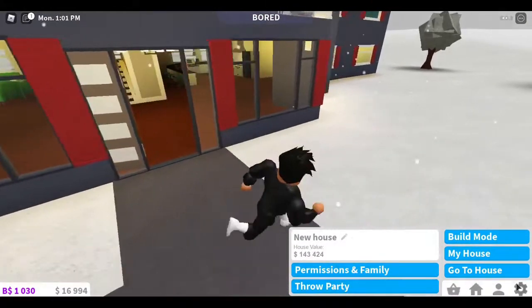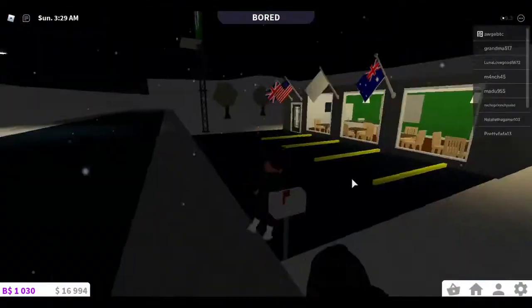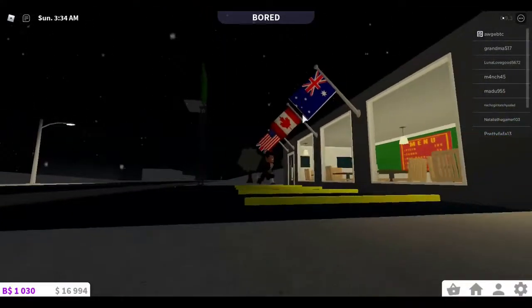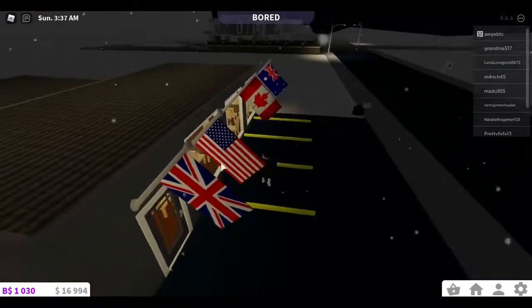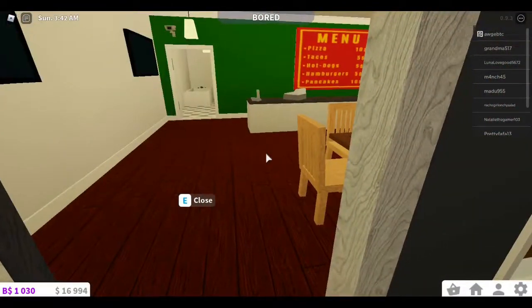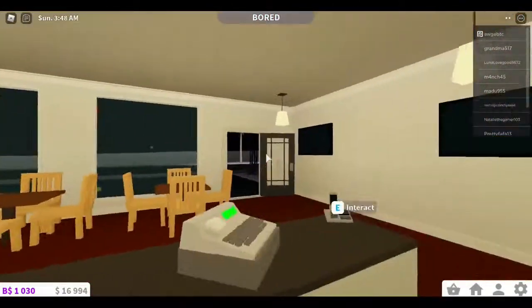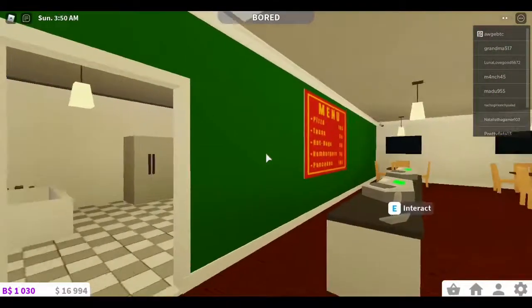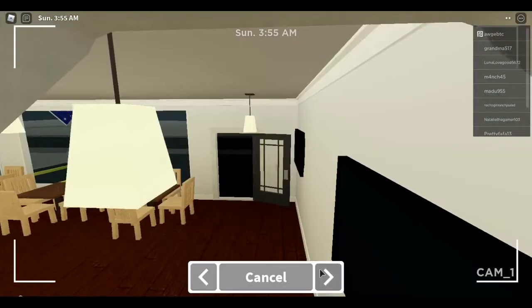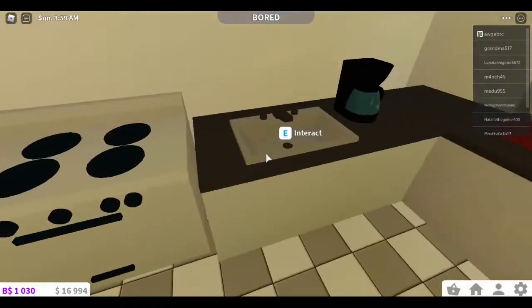This one's worth 143,000 and the other one I believe is worth 136,000. Let's jump to the next one. This is not actually a house — it's my little restaurant, more for roleplay. I forgot to take it down. You got the United Kingdom flag, the United States flag, the Canadian flag, and the Australian flag. Inside you got some nice tables, TVs for entertainment, my menu, two cash registers, and a security camera just in case.